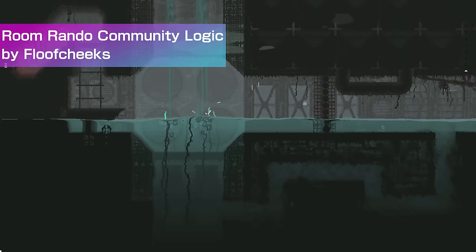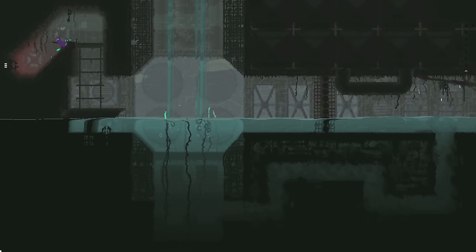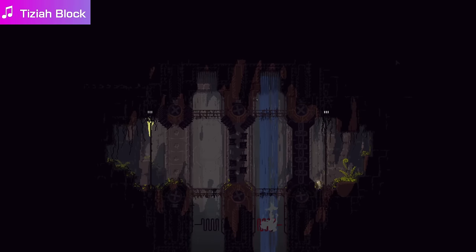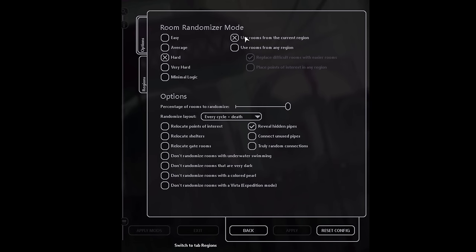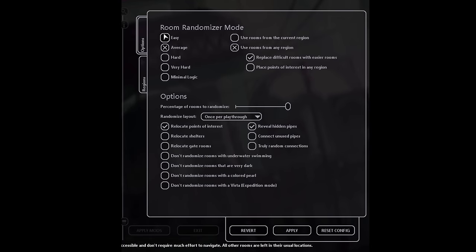Room Rando Community Logic by Floof Cheeks allows the Room Randomiser mod to work on custom regions. Now you can make Oil Station more of a pain to navigate — I have beef with that region. The rest of Old New Horizons is fine, I'll review it later. This mod also supports Lost Cranny Randomiser, which is like the most pointless thing ever because it's like four rooms, but I'm grateful for its inclusion. I already covered the normal Room Randomiser before, but I didn't realise how in-depth it goes into its config — you can customise it a ton, which is really nice. Props to the developer.